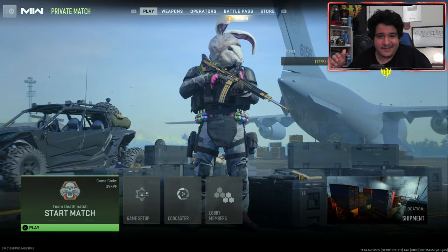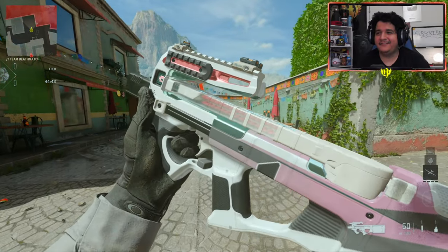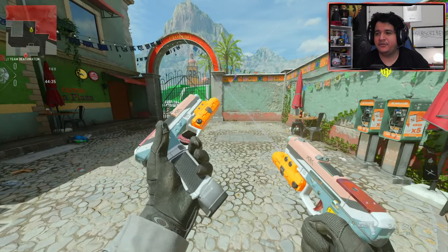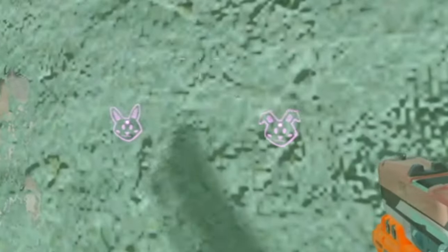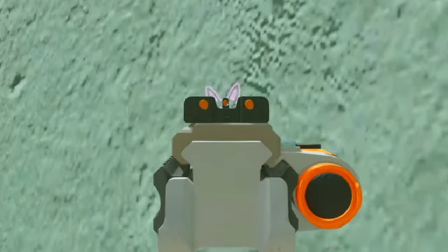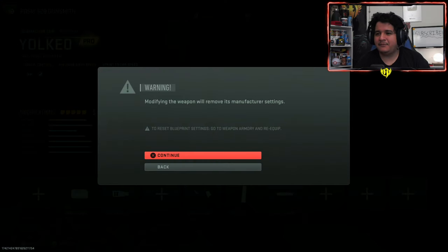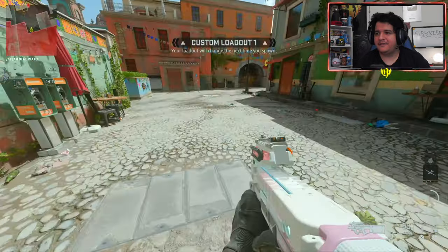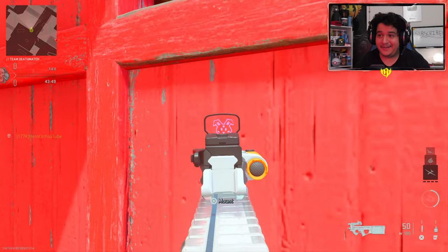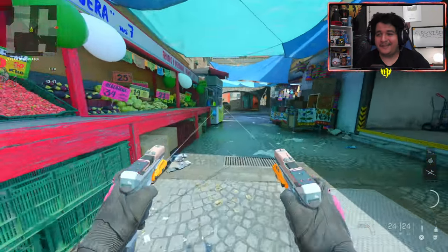Here we are in game with the Yoked PDSW — it looks pretty sweet, a very nice pink and white sort of vibe. Here's the Shell Cracker X12 which also looks really sweet, and it comes with these blue lasers instead of the usual red laser. Look at that — it's actually little pink bunnies that are animated! It's the same on the PDSW too. You actually get a special pink bunny laser effect — it's actually kind of cool. Let me take off the muzzle and put on an optic so we can see the bunny better. And there is the bunny — you legit get a freaking animated bunny laser with the PDSW, and dual bunny lasers on the X12.